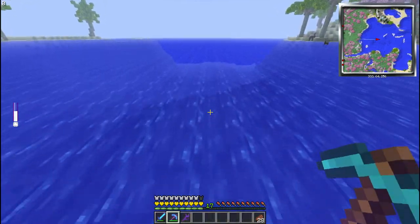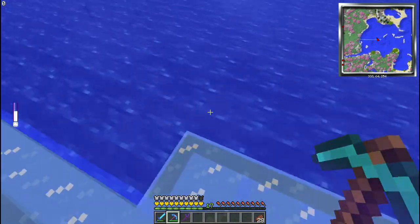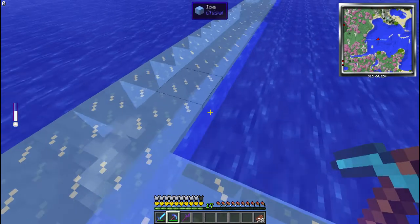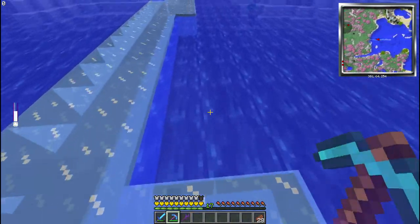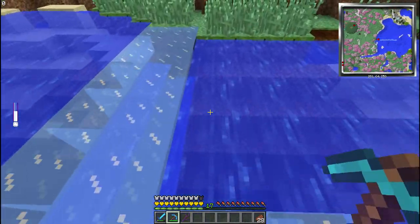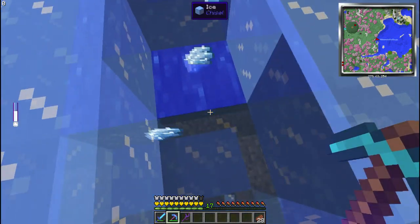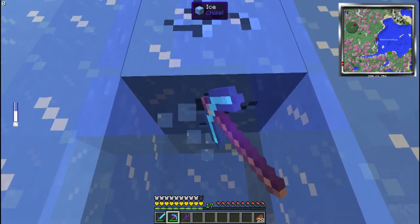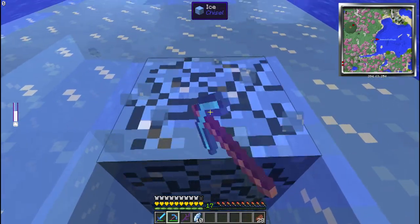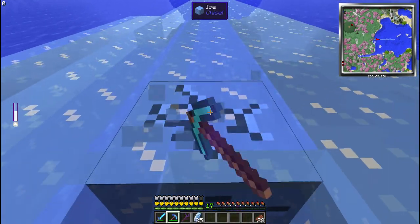That's so awesome. New favorite shoes right here - these are amazing. So this is obviously a pretty easy way to get ice here, and definitely a lot more fun than making any kind of automated machine for it. And can we just stand here and mine it? Awesome. And if we walk forward, then it's automatically going to freeze the next block, so we'll be able to have something to stand on. That is so freaking cool.